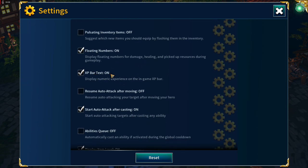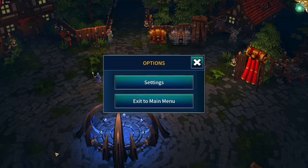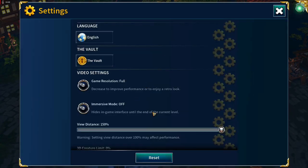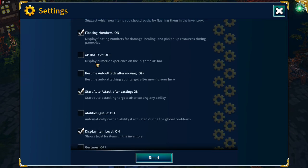EXP Bar Text is on. If we switch that off we can't see how much experience we have or how much is needed to complete the level. It's nice to have that on so it tells us exactly how much is left to go.